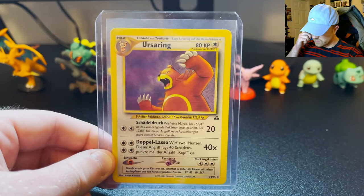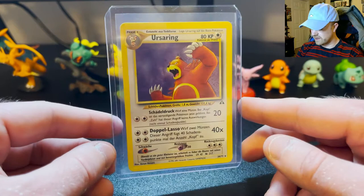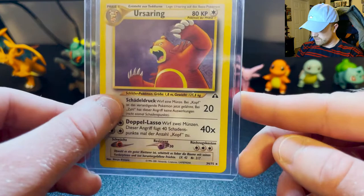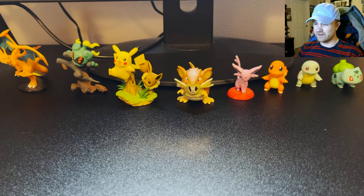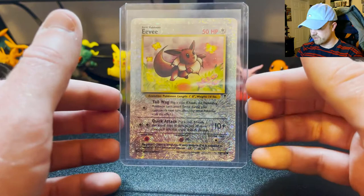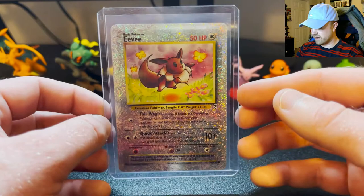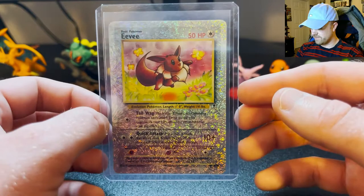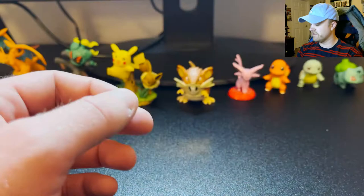Shout out to Sam — thank you for letting me have your old collection. Here's a German Ursaring — I don't even know why I have this card but I've had it for a really long time. I think I just got it in a lot back in the day. You wouldn't even know it's German until you read about the text on it. I like foreign language cards, which you'll see in part two. And here's a big hitter right at the end — the Legendary Collection Reverse Firework Holo Eevee. I love this card, it's beautiful. I could spend five minutes just looking at it. The fireworks are exploding when you move it. I've had this card for a really long time and it's in pretty nice shape.